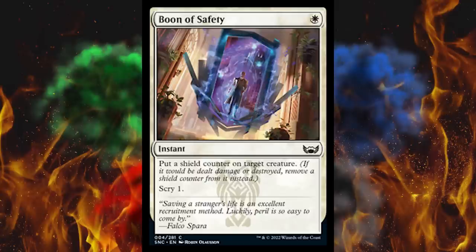Next up, Boon of Safety — it's a one-cost white instant common. Put a shield counter on target creature, Scry one. I'm glad it's Scry instead of Draw, that would have been a little much. You gotta kill it twice, it'll survive a board wipe. That whole shield-surviving-a-board-wipe thing is gonna be the biggest mistake ever. And they're probably gonna start banning board wipes instead of shield cards. Doing it in the middle of a Citizen Green-White Swarm deck with Scoot Swarm legal — guys, it's gonna be a contest to see which overdue-for-a-banning card gets banned first. The set is pretty low to appropriately powered, and everything else is just broken as hell.